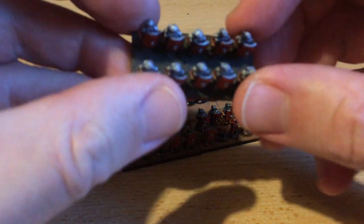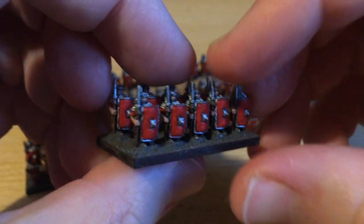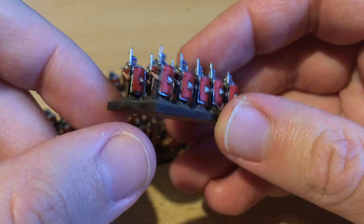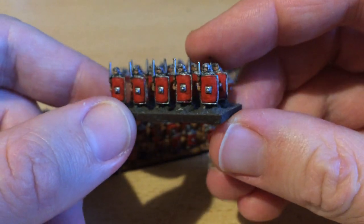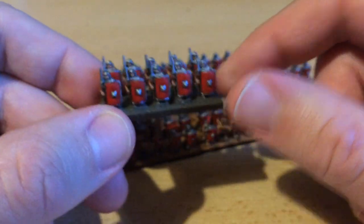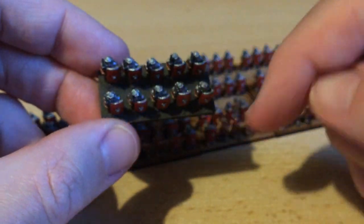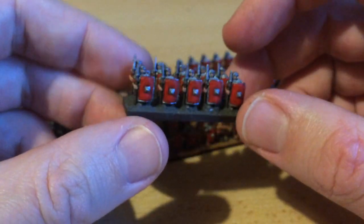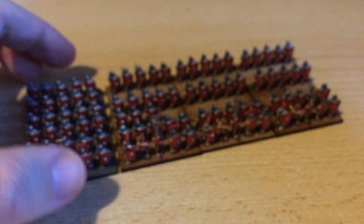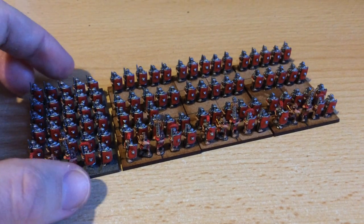On this first unit I've based with Vallejo's Earth Texture textured paint, and it is a bit of a pain to get in. There are some little bits that are just uncovered, but I'm going to dry brush the basing and then probably use tufts around the outside and maybe through the middle, just to give it a bit of colour. I'll wait and see until I've painted the rest of the force.